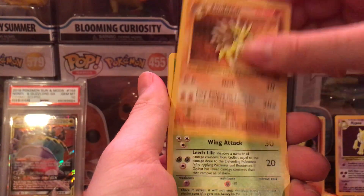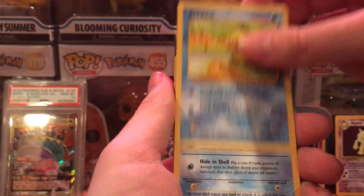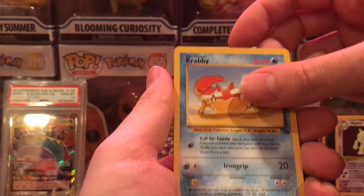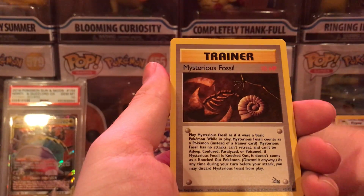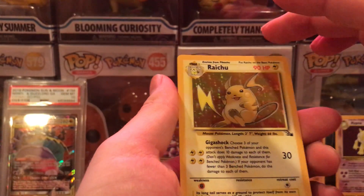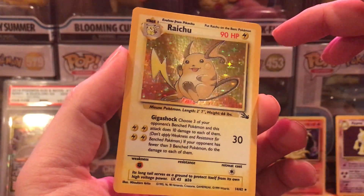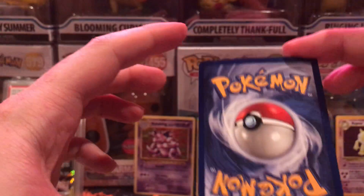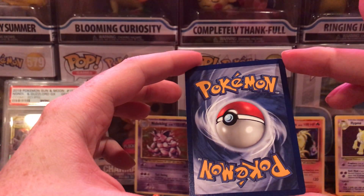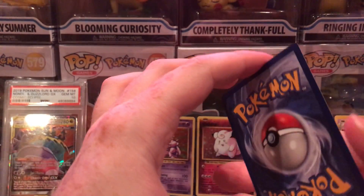The final pack — hopefully we can get one of the legendary birds. Sandslash, Golbat, Weezing, Psyduck, Shellder, Kabuto, Krabby, Slowpoke, Mysterious Fossil, Omanyte, and a Raichu holographic. Let's take a look at the back on this one — it has a little bit better centering, but it's still a little off. I could definitely go for a nine.